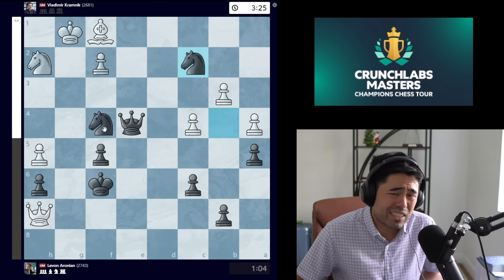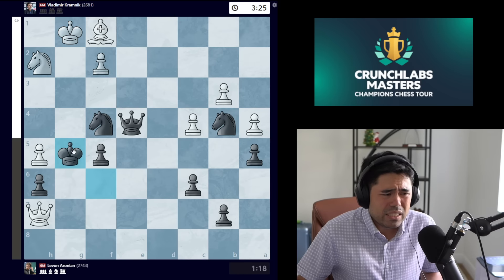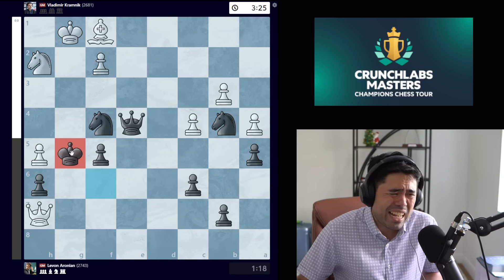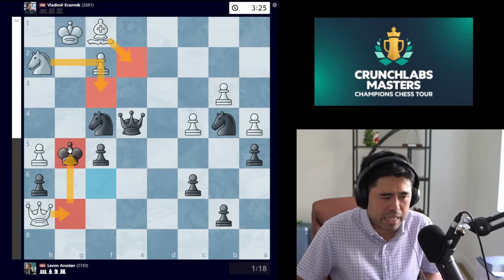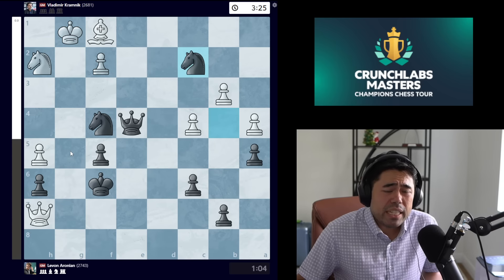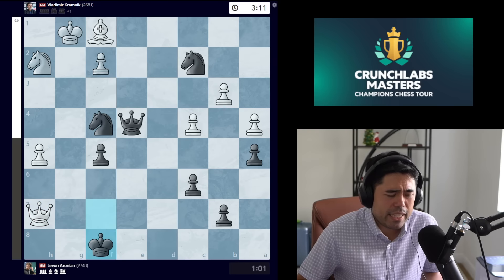Erronean plays king f6 instead. We get queen h7, queen e4, king g1. Now Erronean makes a slight mistake with the move knight c2. The computer wants king g5 here, simply arguing the king cannot be attacked, but it feels very loose bringing this king out right in the line of fire — knight f3, bishop e2, queen g7 feels a little counterintuitive.